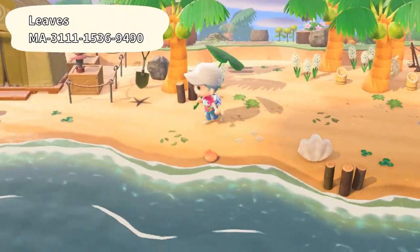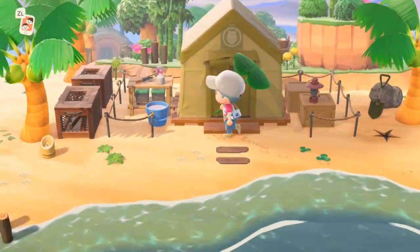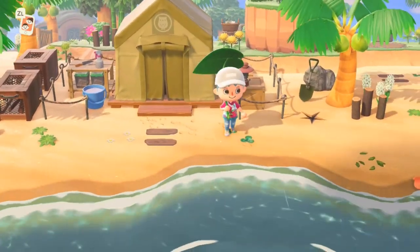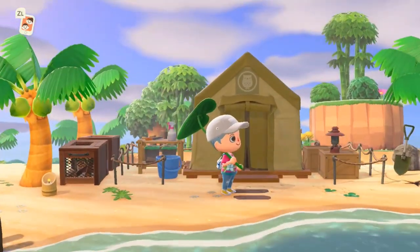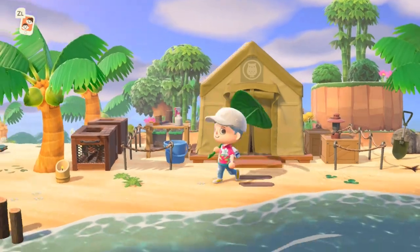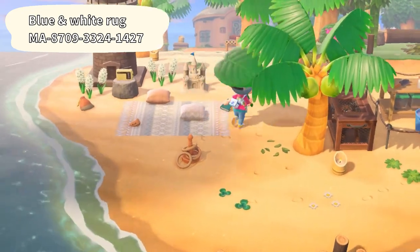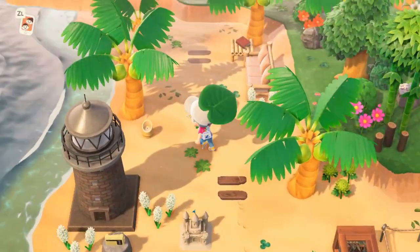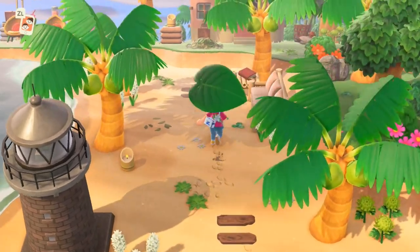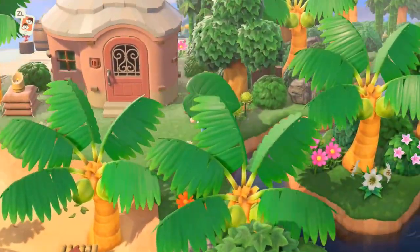So here's the museum, and she kept it as just the tent from the beginning — she never upgraded the museum, which is interesting. I don't think I've seen that on any other island, but it definitely matches the theme of this island which is amazing. So here's the museum with some bug cages and just some stuff on the beach. I like how the beach is quite decorated but not too decorated — there's a good balance.